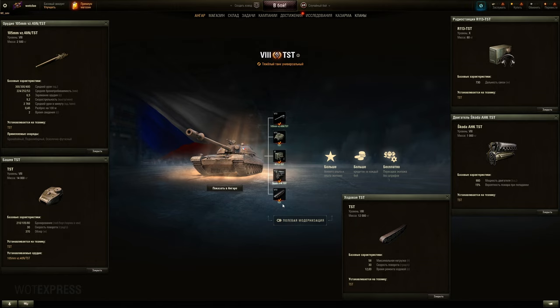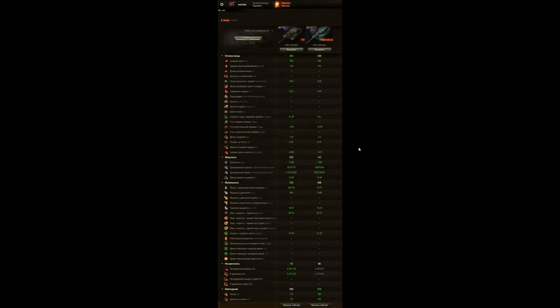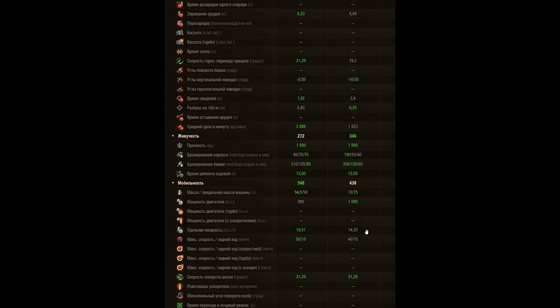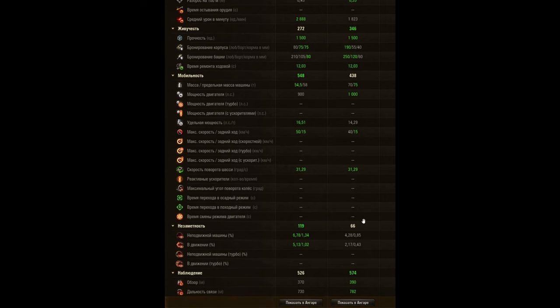It's a premium tank with a hell of a lot of DPM. Compared to the AMX M4 1945: better traverse, not as good gun depression, faster to aim, definitely not as accurate, 1000 more DPM than the AMX M4. Same HP, armor is weaker on the hull but better on the turret — 210mm with space armor and no cupola weak spots. 54 tons vs 70, better horsepower ratio, better top speed, same hull traverse, better camo, 20 less view range.